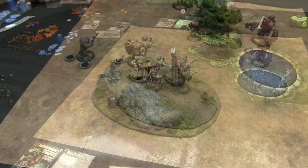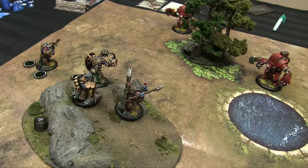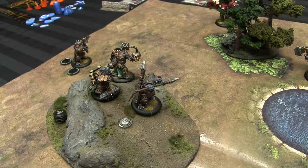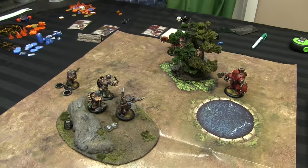Starting my turn with Mr. Impaler. He is going to forfeit his movement action — as a ranged model, forfeiting movement gives plus two to ranged combat skill, making him RAT seven instead of five. I'm going to force for Far Strike to get a twelve-inch range. Then I'm going to shoot the Juggernaut and force to boost the hit roll. RAT seven against defense ten, I need a three-plus, but I want that critical slam, so I'd rather roll three dice just to be safe.